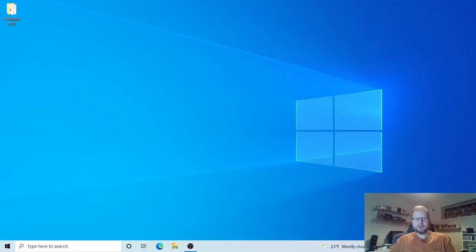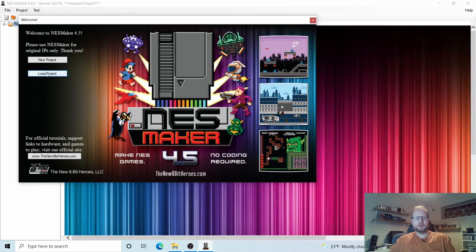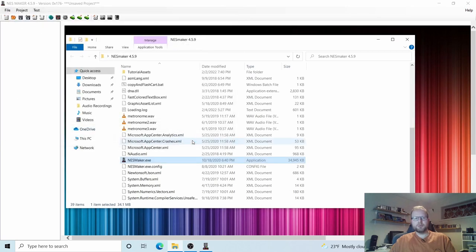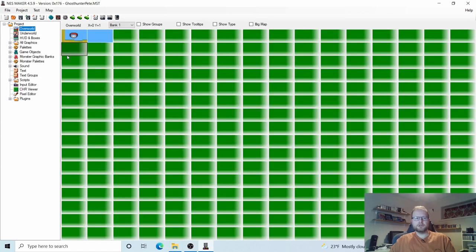Hi there and welcome back to BoardBee. The last thing we did before our break was to save our project. So let's start by opening up NESMaker again and this time we'll choose Load Project. There's our project file, so let's open that and here's our game.